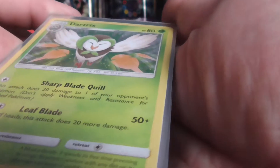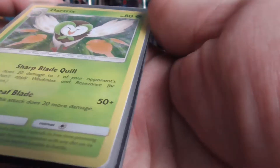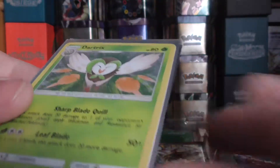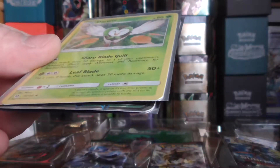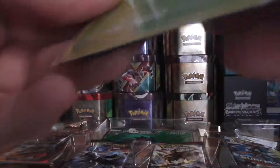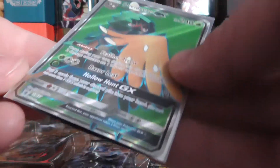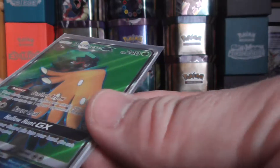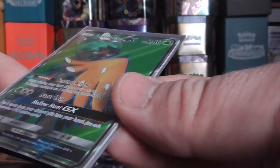Dartrix, 80 HP — again similar holo, apart from feathers coming out, pretty good. These are really nice looking cards. Sharp blade, Leaf Blade for 50 plus. And this is the full art promo, number 37, 240 HP. Ability is Feather Arrow, Razor Leaf, and Hollow Hunt GX.